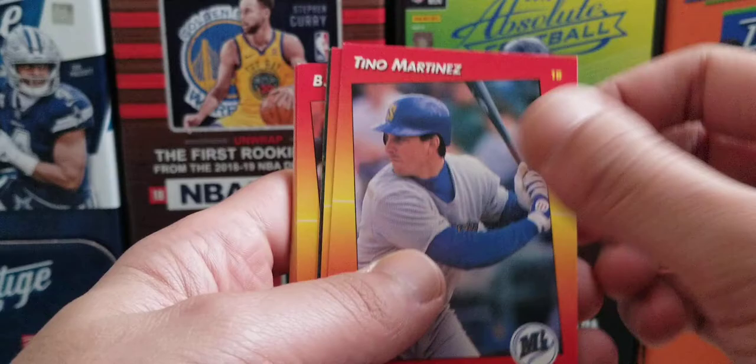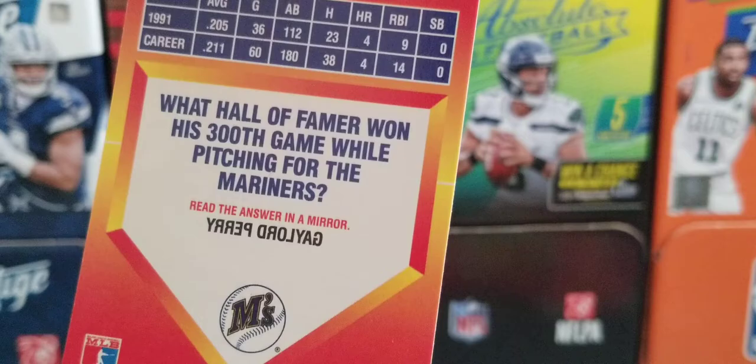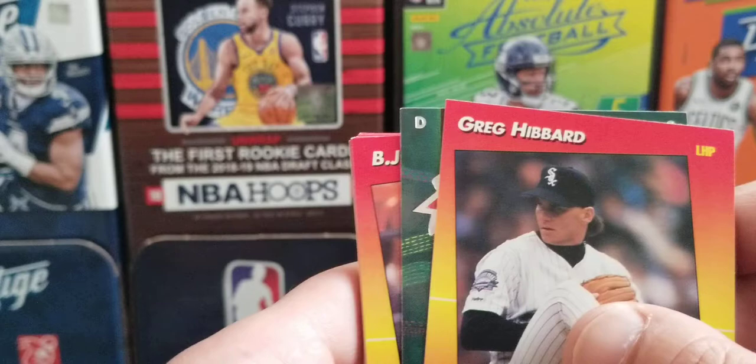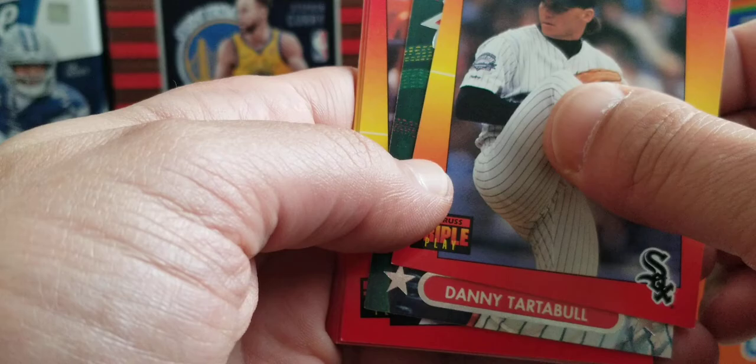Solid Bonds card. Then Greg Vaughn, Andy Ashby, Brian McRae. Moving on to the last pack — 1992 Donruss Triple Play. Right away we get Tino Martinez as a Mariner — let's go! The trivia on the back asks: 'What Hall of Famer won his 300th game while pitching for the Mariners?' Answer: Gaylord Perry. Nice cool Tino Martinez Mariner card. Greg Hibbard again. And it looks like we have some type of insert here — the card behind is green, unlike any of the other cards.